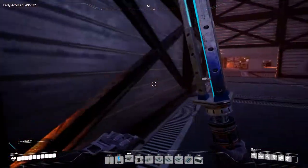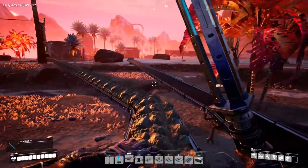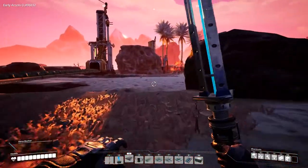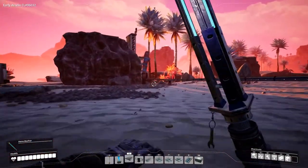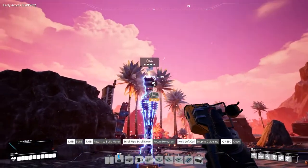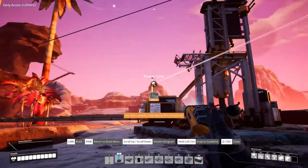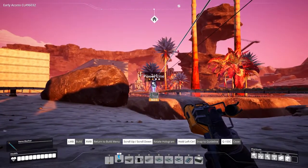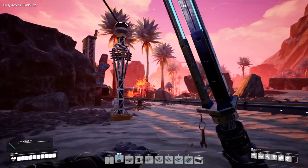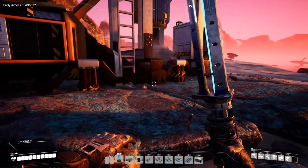We just need to hook everything up with power and we'll have the copper going for the cable production. We need a power pole and a power line over there. Let's hook that up there as well — and we should be producing copper.